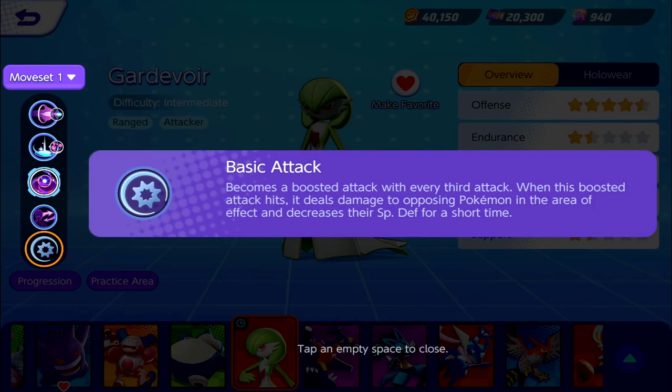The basic attack becomes a boosted attack with every third attack. When this boosted attack hits, it deals damage to opposing Pokémon in the area of effect and decreases their special defense for a short time. All the other Pokémon we've covered so far had basic attacks with no extra effects or status effects — this one for Gardevoir has some extra stuff going on, becoming a boosted attack that decreases special defense. Super cool.